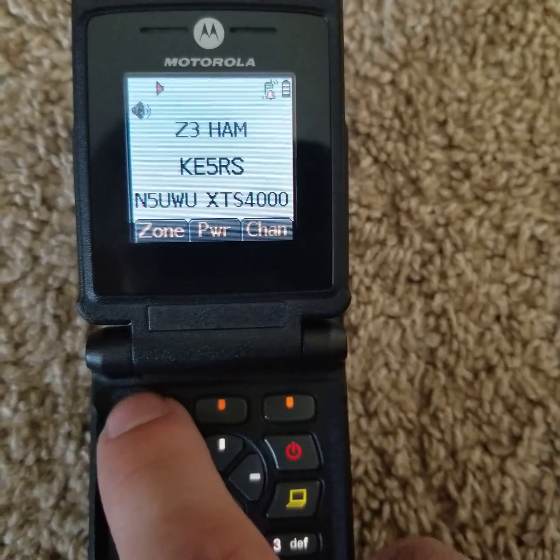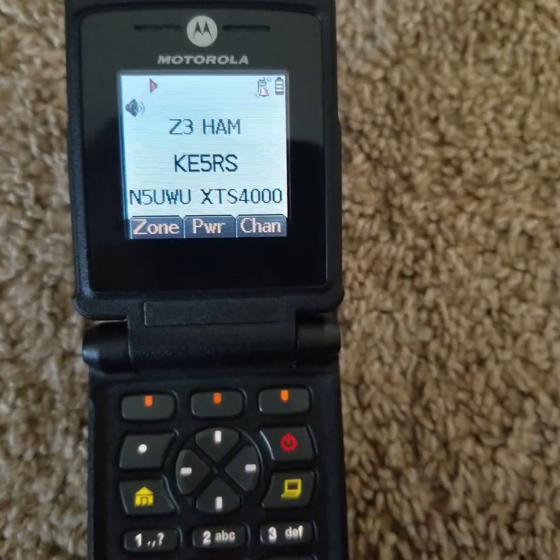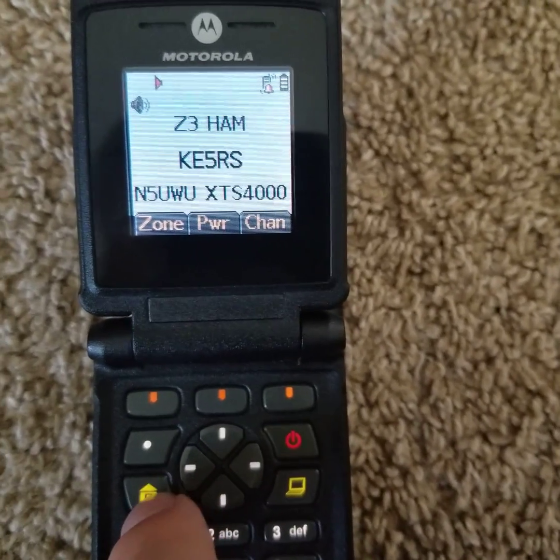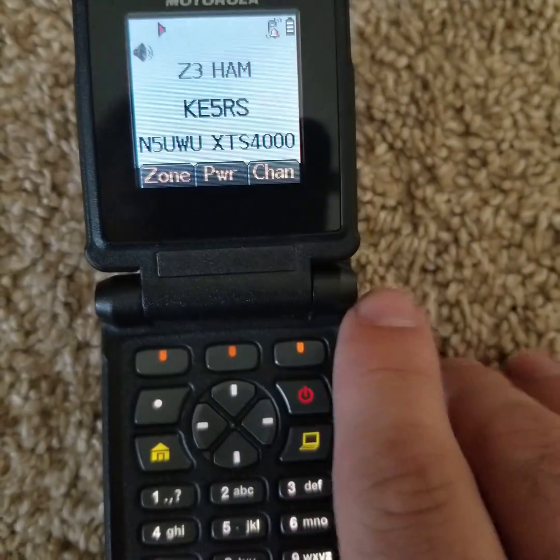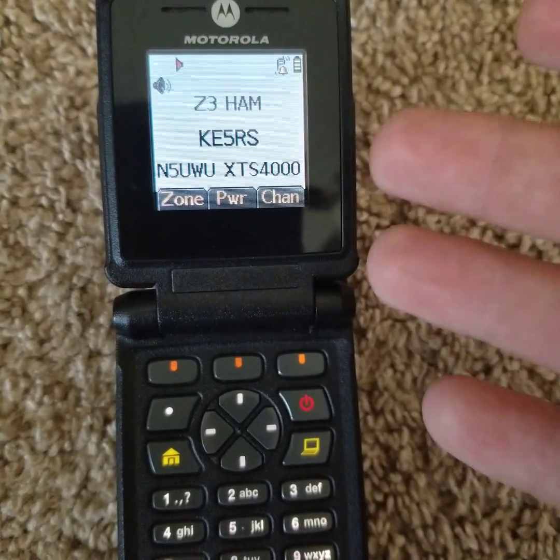If you want to do another edit, or if you just want to exit out at any time, you can just press the Home button. Works from any of these screens.